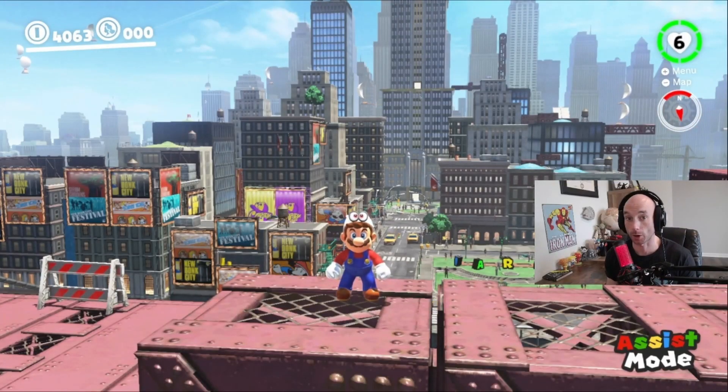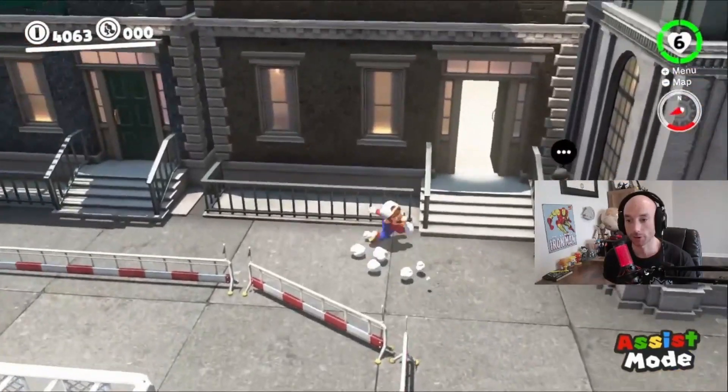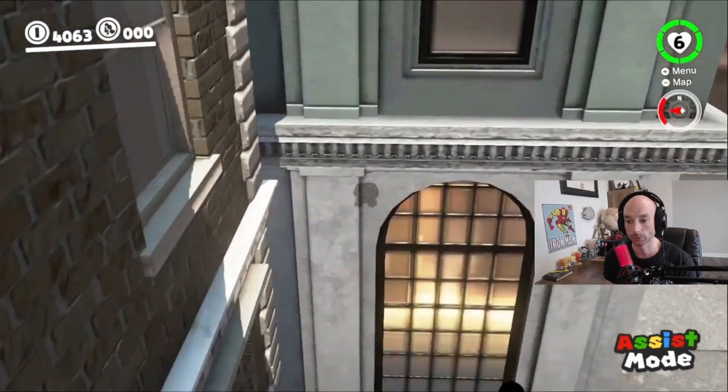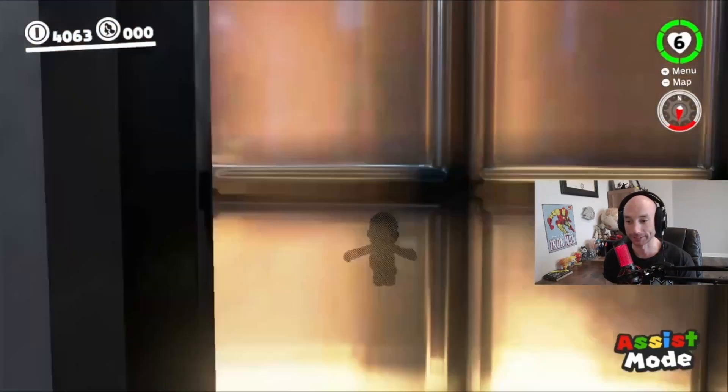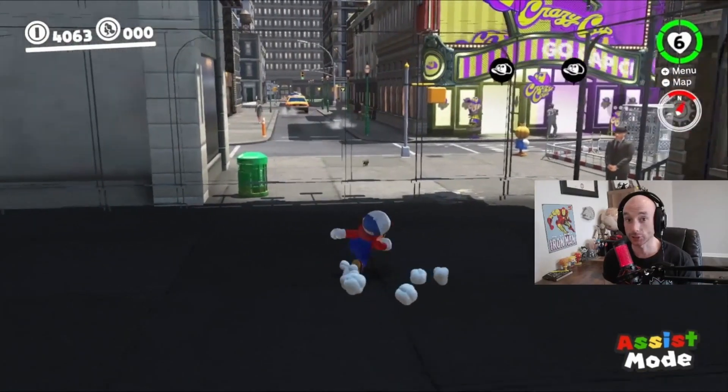Today I'm going to show you guys the easiest glitch in Super Mario Odyssey. And Nero, one of my subscribers, gave me this tip. First thing you want to do is come over here to the RC car room, then jump back here, look towards this pillar, and then roll. And you go right into the building. You can walk into other buildings. Glitch out. And yeah, that's the easiest glitch in Super Mario Odyssey.